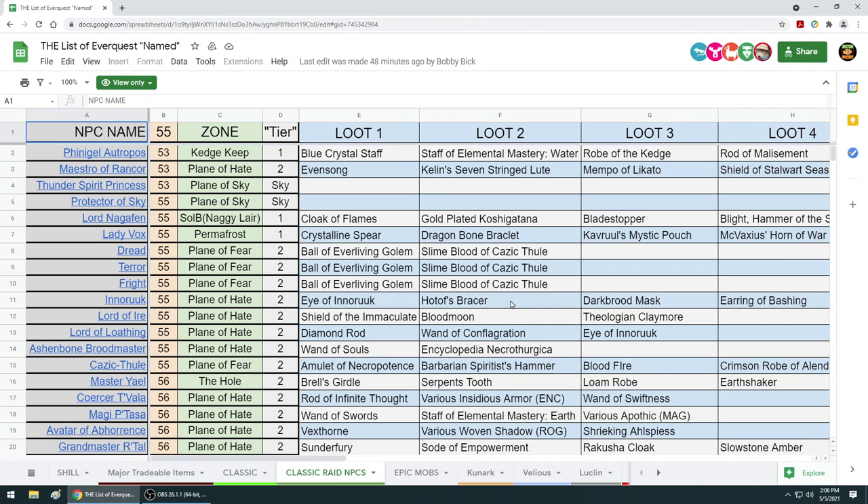Now let's quickly go over raid gear. Mobs like the Maestro are a bad boy at level 50 - you need a full raid group. But the Thunder Spirit Princess can probably be three-grouped at level 50 with decent gear. We've done it with three groups. And I've seen big raid guilds take down Finagel with one group - it took a couple of hours, but with two groups they can take Finagel down. So just think: Finagel and Thunder Princess are going to drop Maestro gear. That's crazy. Get another group together, take down the Thunder Princess - you can fight her alone - whereas Finagel you can't fight alone, but Thunder Princess is super easy.